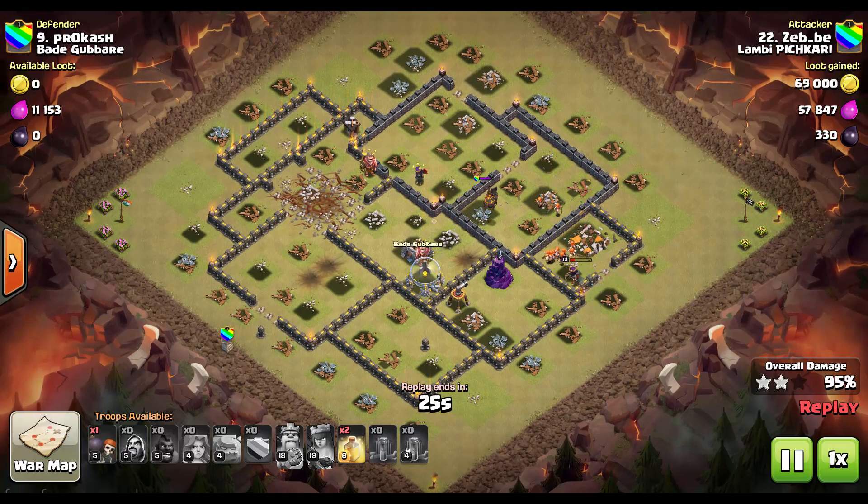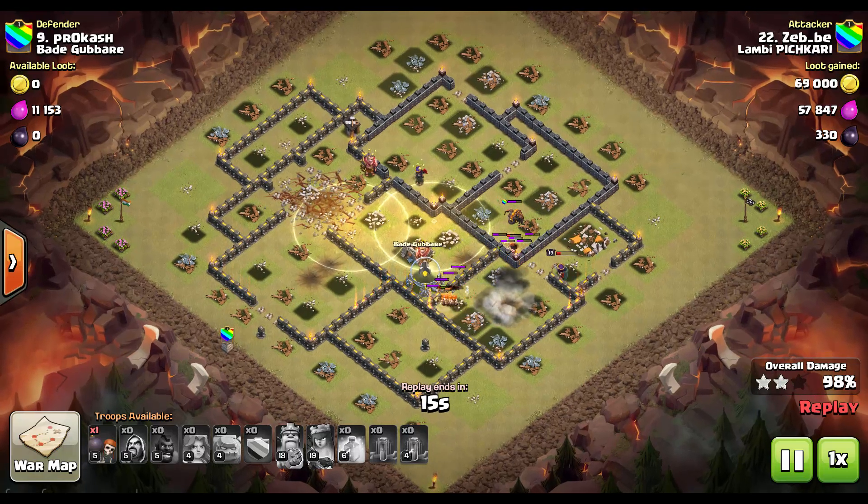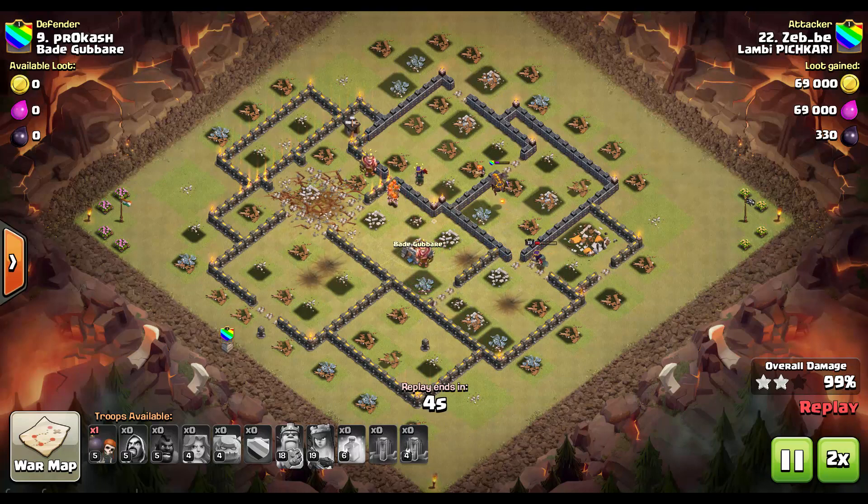Those hogs did a lot of damage and he's getting a super easy overkill with two heal spells. Only a few buildings are left, lots of valks are remaining, and this base is going down for three stars. There's something different after the update — the way you use your heal spells.